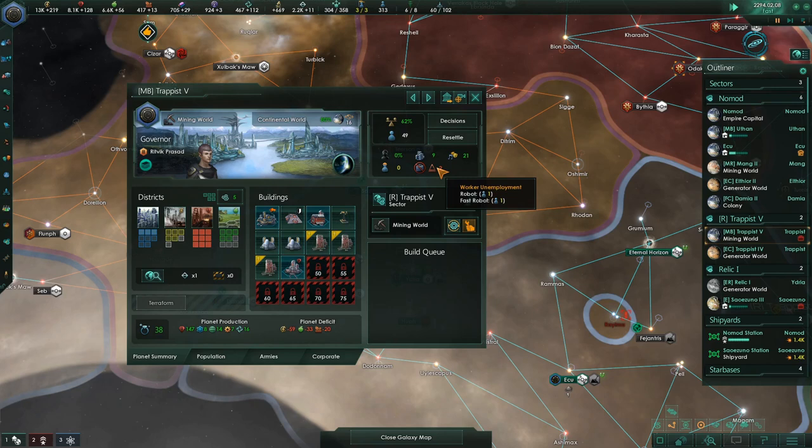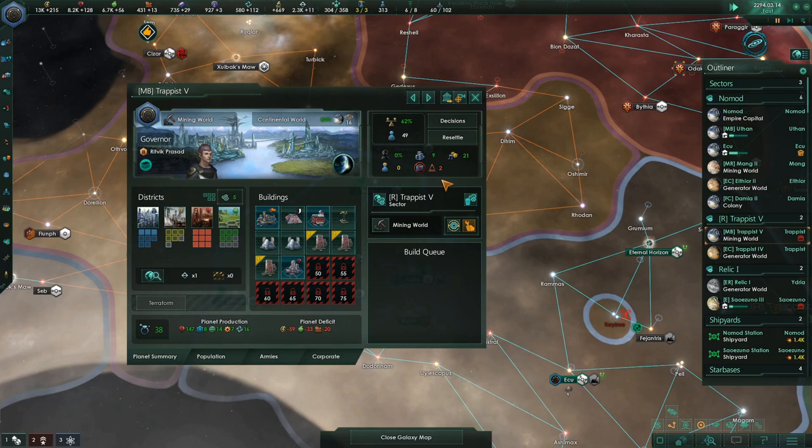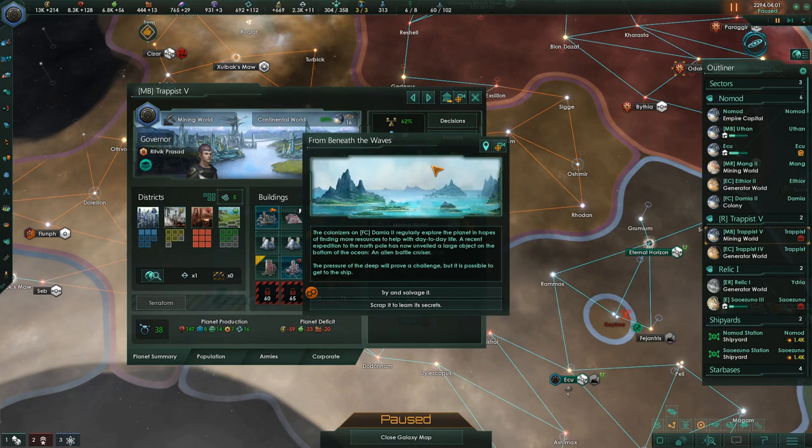These couple of robots here don't have jobs, and we're going to need more housing here in a bit. I'm just going to wait and leave those people unemployed, because then one more person will unlock a slot over here and we can build more administration.